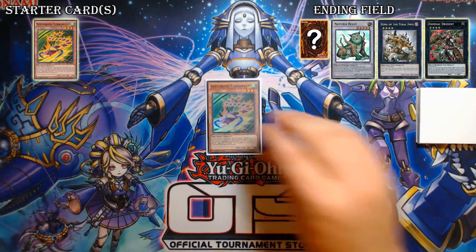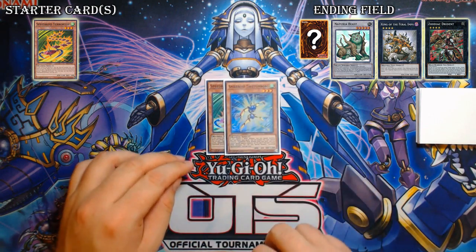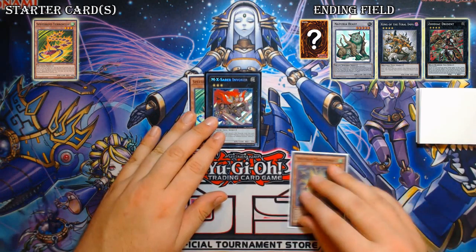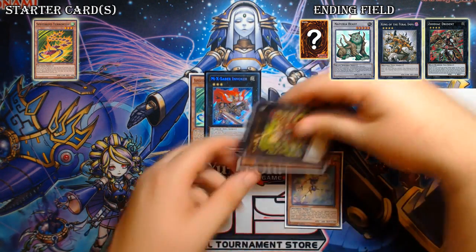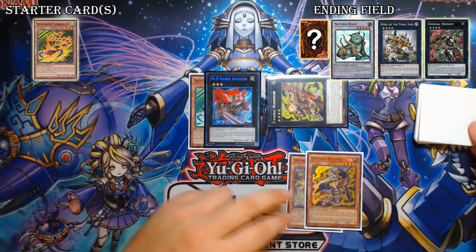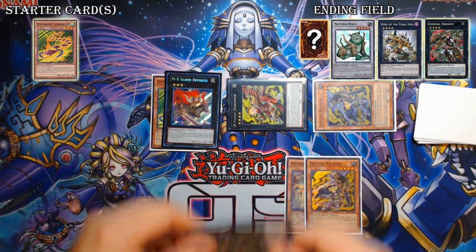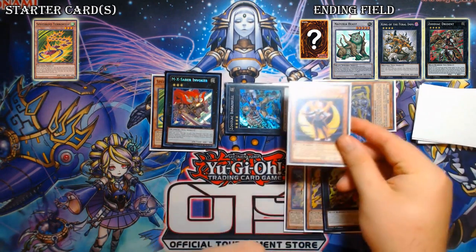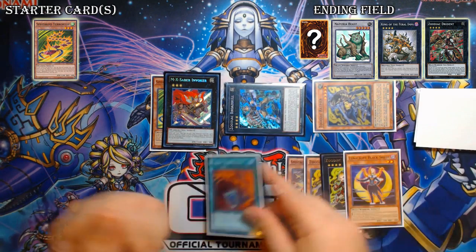So, you have Tera Top in hand. You special summon Tera Top, use its effect to add Speedroid Takatamborg. You're going to special Takatamborg and then overlay them into your MX Saber Invoker — pretty standard, stuff we could expect from Zoo by now. So you're going to Invoker into your Rat Pier, then you're going to put Borbo on top of the Rat Pier, detaching Rat Pier to summon the second copy of Rat Pier from your deck. And now you're going to put Broadbull on top of the Borbo, detaching Borbo to add your Lunalight Black Sheep to hand. Then you're going to discard that Black Sheep to add Fusion Substitute to hand.